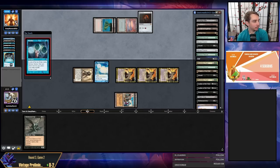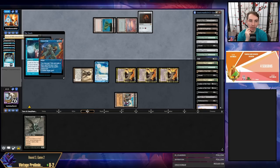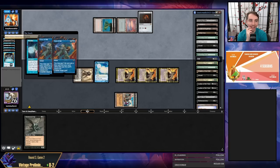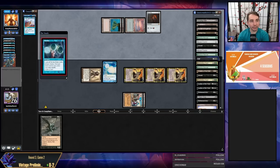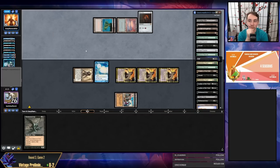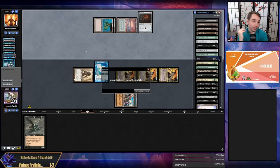I think we might finally get a win here — looks pretty promising. They force of Will their own Ponder to put cards in the yard. They pitched Brain Freeze — Brain Freeze feels like an important card for winning this game. If they keep Brain Freeze they Ponder into Black Lotus, Breach, Brain Freeze themselves — probably a winning line in there somewhere. But they shuffled Brain Freeze away, so we finally get a win. We'll take it!